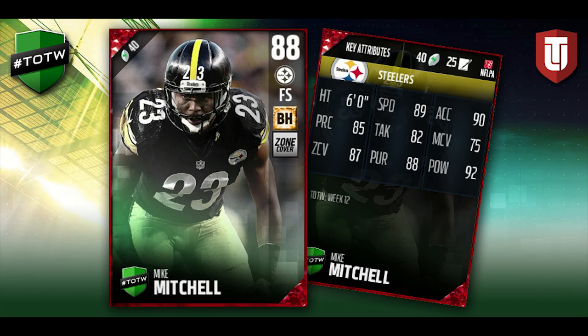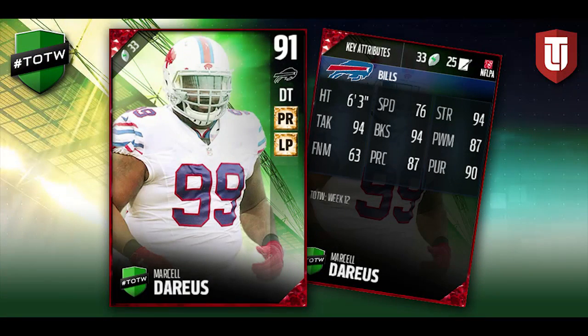Last but not least of the basic elite cards we've got Marcell Dareus, who is a 91 overall. A beastly card — very similar to Damon Harrison in that he is a monster against the run. The difference is Marcell Dareus is also quite good as a pass rusher. He's got 94 strength and an 87 power move, so he can actually get after the quarterback better than Harrison. He's also a bit quicker. Dareus has always had really good Mutt cards over the past couple of years, so expect this one to be great.